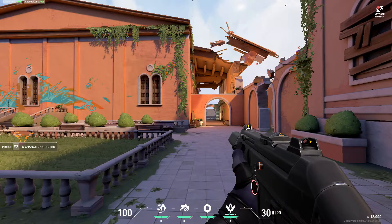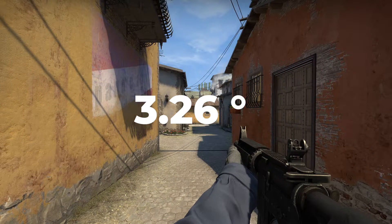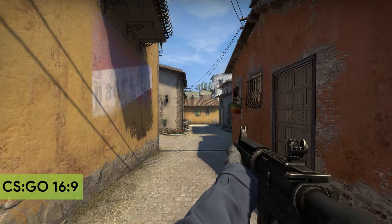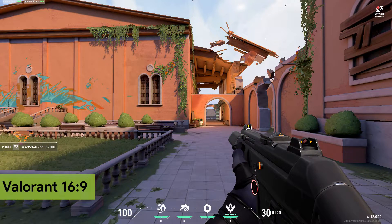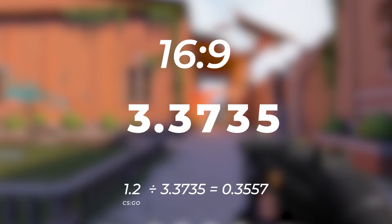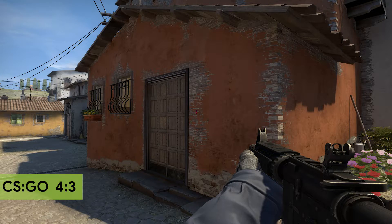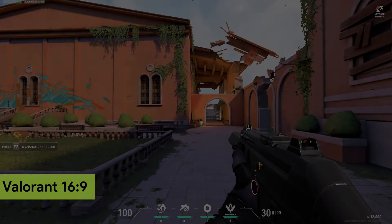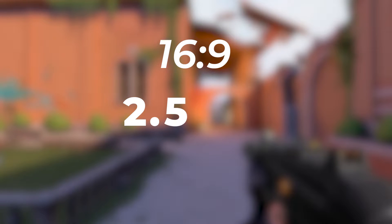Why? Because there's a difference in the field of view of the games of 3.26 degrees. Now don't worry, we'll break it down for you. 16 by 9 users in CSGO going to Valorant and playing in 16 by 9 native need to divide by 3.3735. If you use 4 by 3 stretched in CSGO and you're moving to 16 by 9 in Valorant, you should try dividing your CSGO sensitivity by 2.5316.